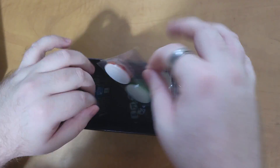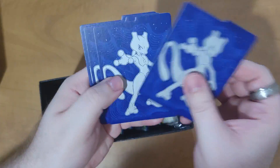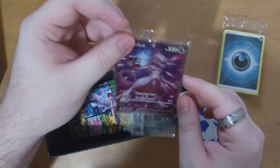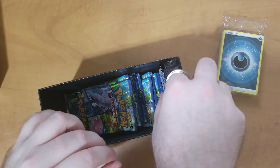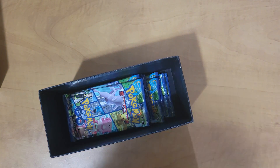We have the V-Star, the dice, we got some dividers, energies, we got a Mewtwo, we got some cool sleeves and we got our packs.